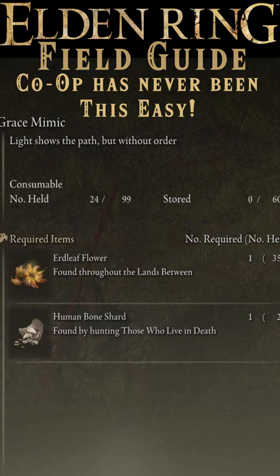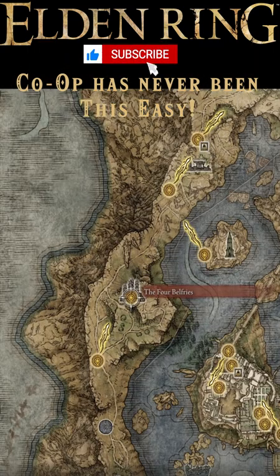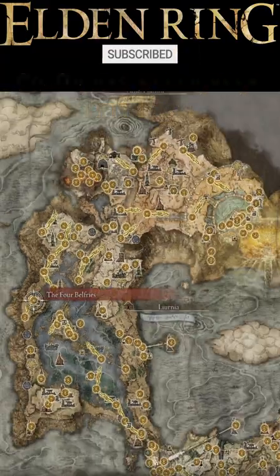They can also be used to craft Warming Stones and Grace Mimics once you've gotten the recipe. There's a great farming location right around the Four Belfries Site of Grace if you're running low.